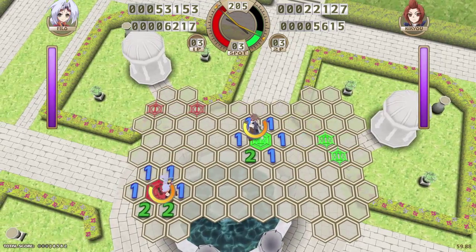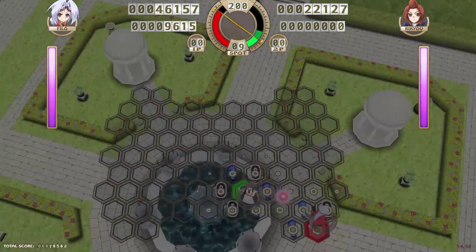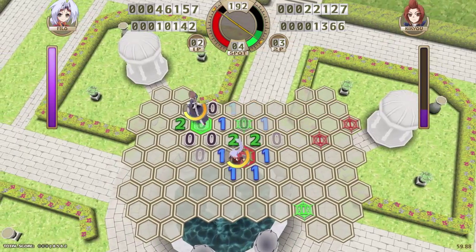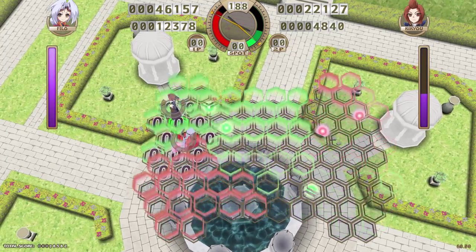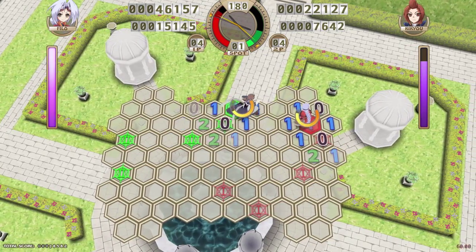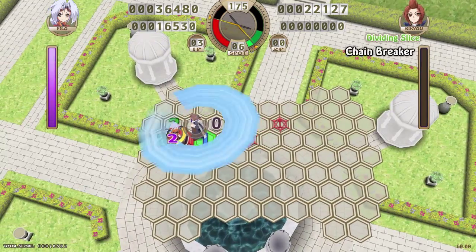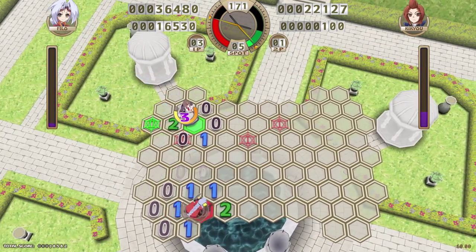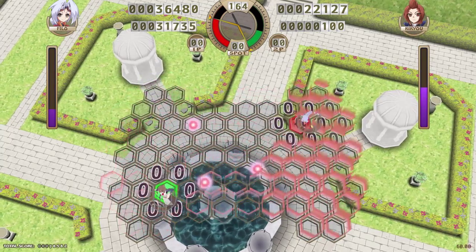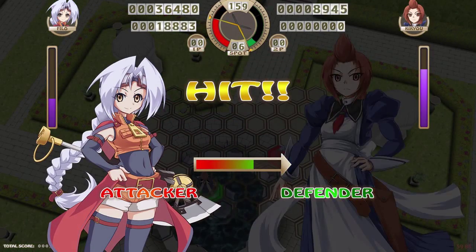Whenever I place or mark a mine, more of their bar turns transparent. Once all of their bar is transparent, I can do a fatal attack and win. You can also spend your mana to defend from an attack instead. It's not gonna happen this fight, but if I wanted to counter her attack I could spend all my mana — but right now I'm close enough to winning that it would just be a waste. In just a little bit I'll be able to one-hit KO her.